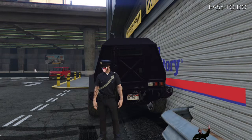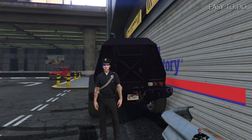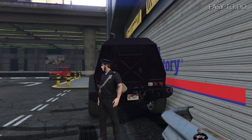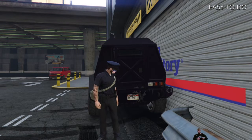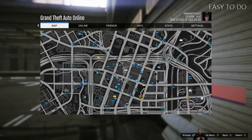I am back guys, Takedown Tuna here. I see everybody doing this wall breach — it is at the Union Depository. You guys are going down in the tunnel, which is a great idea if you're running from the cops.